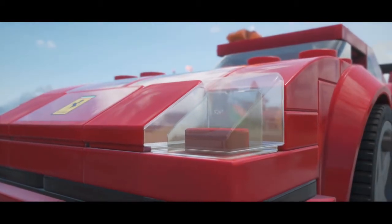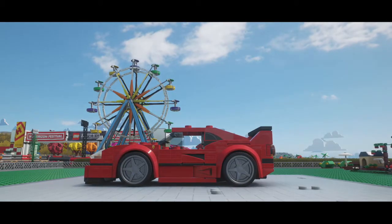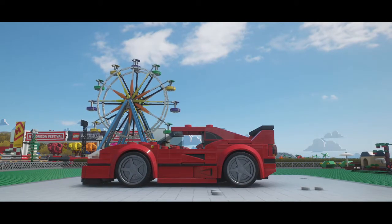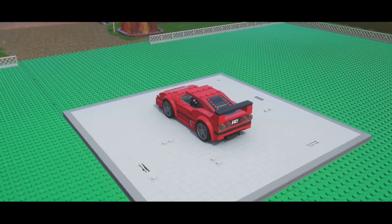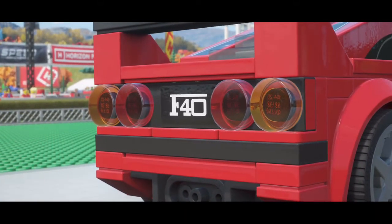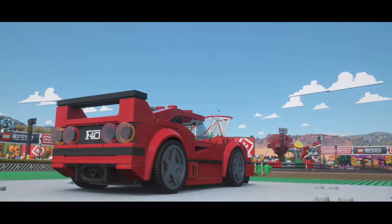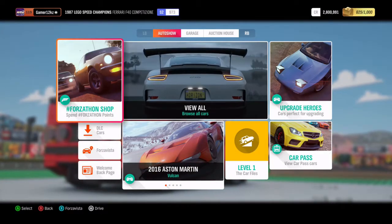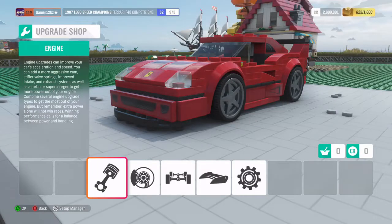Hey guys, gamer number 12gazy here back with another video of Forza Horizon 4 LEGO Speed Champions expansion. Welcome to the Ferrari F40 episode. We got this car in the last episode, so we're just gonna take it out and see how it does. On top of that, we need to unlock the garage. Before we take it out and drive it around, let's see what upgrades we need.